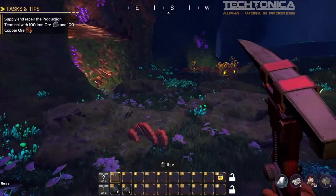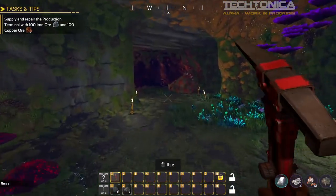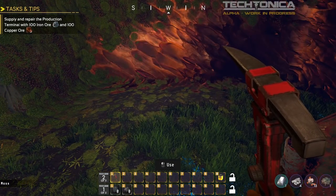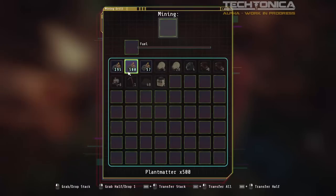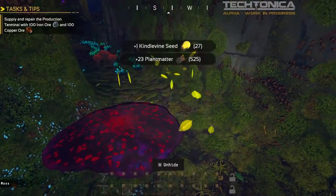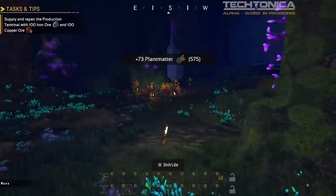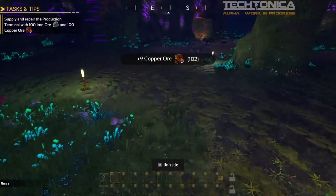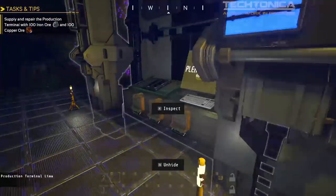Let's go back and build our next miner. I'm going to set it over here because there is more room, meaning I can put two of them next to each other. We now have the next mining drill placed. So at this point we are mining copper and iron. We just need to wait a bit of time until we have over 100 of each. Now we have more than 100 copper, two copper miners built, and also the iron parts — so let's go back and upgrade the terminal.